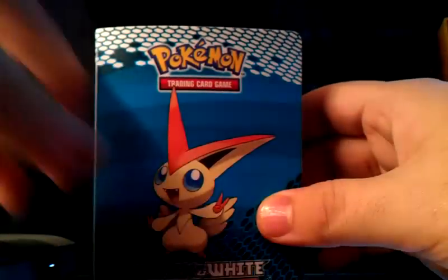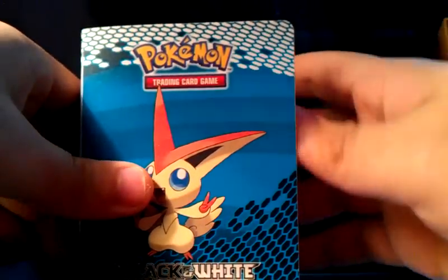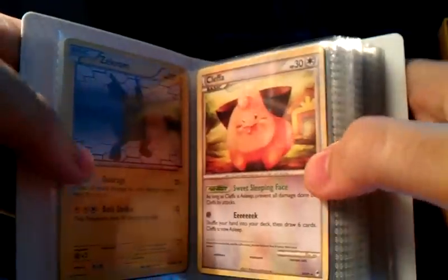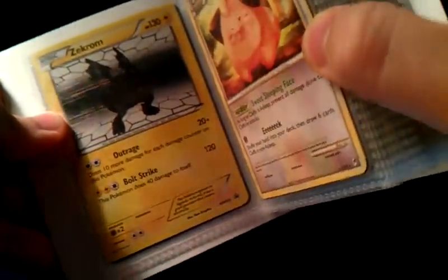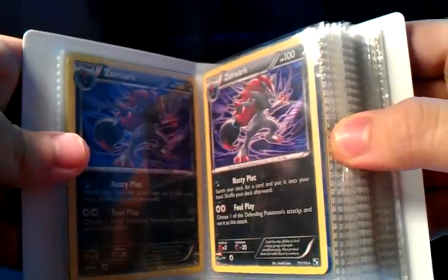I'm going to show you guys what's up. I have this little binder, some top loaders, and then a binder down here to show you what's up for trades. I'm going to start with some playable stuff. I've got Ability Ambipom, and this is all going to be mid-condition. A Zekrom Promo from the tin, holographic. And I've got two Zoroark from Black and White, both holos.